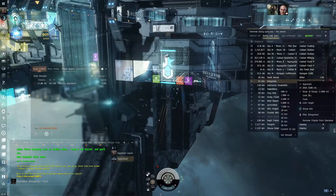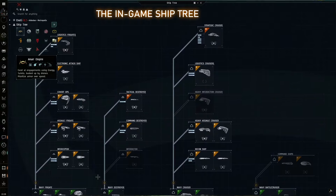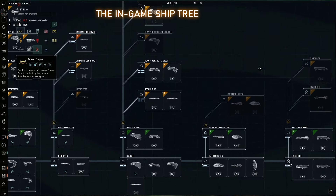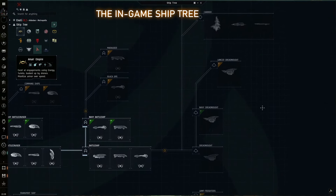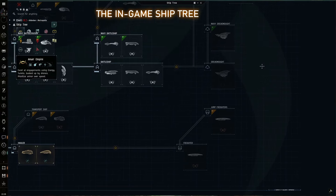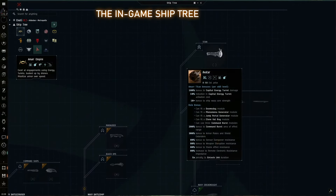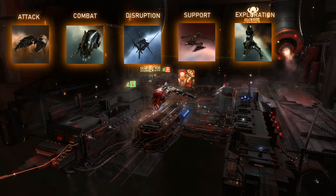I had initially begun to make a video about all ship size classifications, but I realized even just the classifications of these 409 ships would take really long, so I decided I'm going to break this up and cover only Corvettes and Frigates in this video. Probably later on, I'll cover cruisers along with battlecruisers, and then battleships along with capital ships, etc. But all combat-oriented ships in EVE are broken down into attack, combat, disruption, support, and exploration.